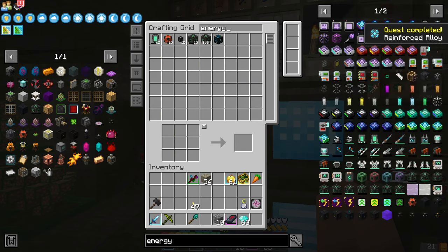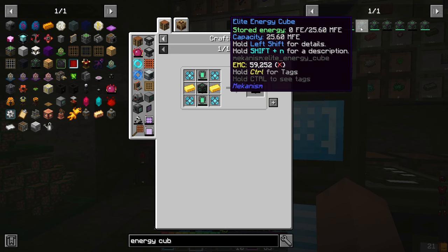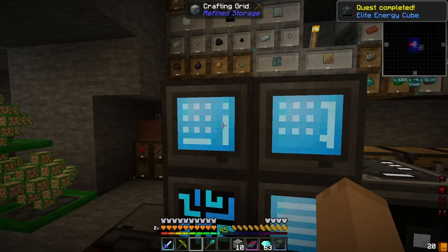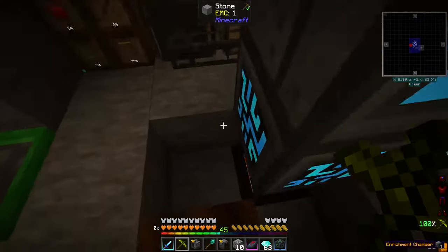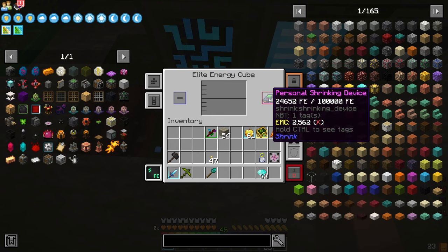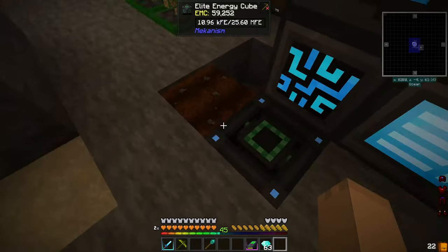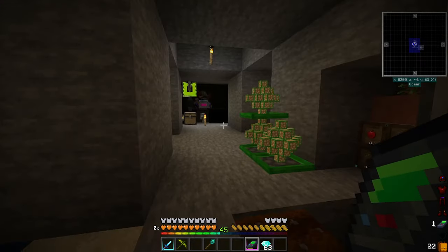All right, we'll just get the elites in here now so we have access to the elites. I don't need too much power right now, and the rest of this stuff can actually go away for right now. Okay, that is getting power. So if we stick that in there, this is getting power. And this is a really fun device, so we can right-click it.